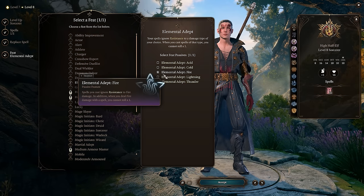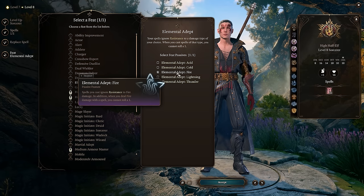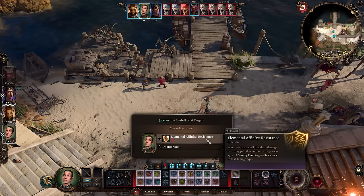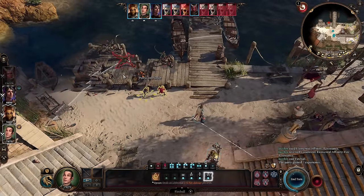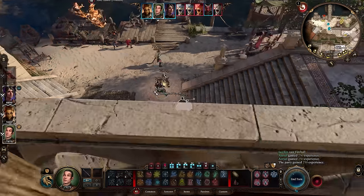Alternatively, you can take the elemental adept feat — fire, since we focus on fire damage. This lets you bypass any fire resistance enemies have, which is significant since many enemies do have fire resistance, allowing us to deal full damage. As an added bonus, we cannot roll a one on fire spells.